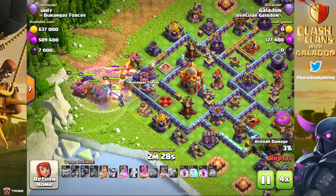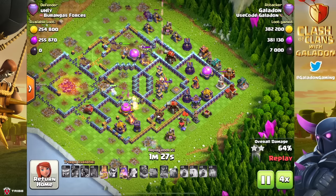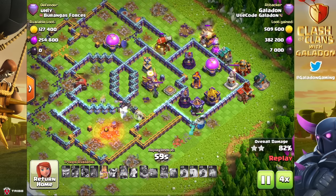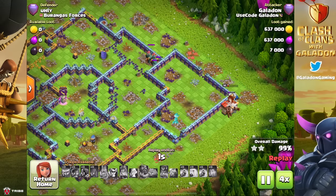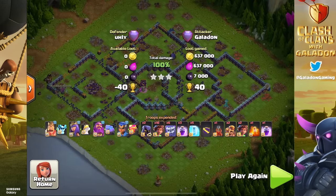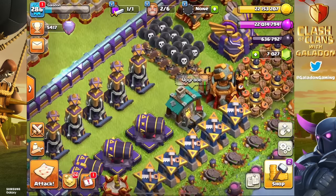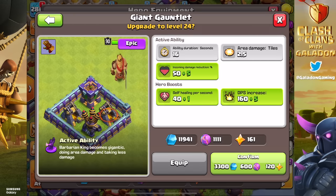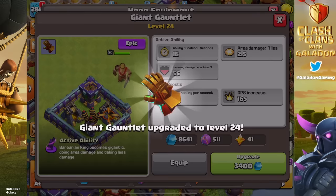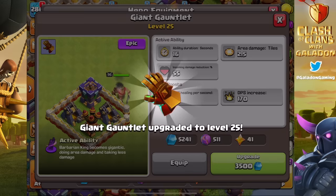We're at a relatively respectable 5,300 to 5,500 trophy range right now, seeing a lot more of these nearly maxed-out bases with combined defenses. But the way offense stands right now, spam and quit seems to work out pretty well. The Barbarian King's Gauntlet was at level 23 — we're about to go all the way to level 27. This is part of the Gem or Grind series, where we spend a combination of gems, real money, and time making these upgrades.